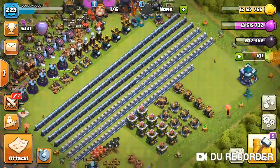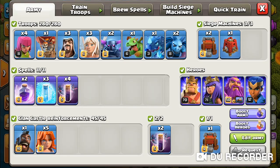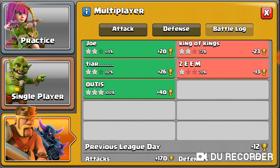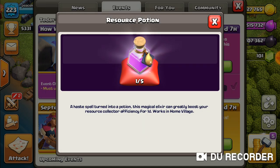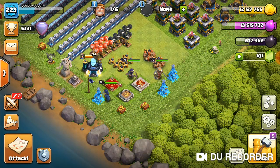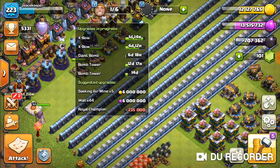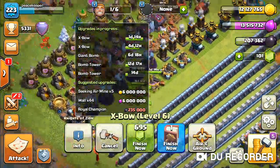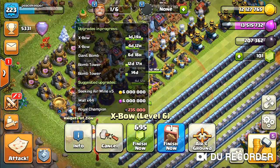What's up everybody, Peacekeeper here. Welcome back to Town Hall 13 where I'll be doing my last two Legend League hits for the video. We're finishing off this new event — how we roll with the nine boulder troops to get two resource potions. Just gonna give you guys a quick recap on what's going on in the base. Currently I have two expos going: one finishes in one day 14 hours, and the next is four days 12 hours.